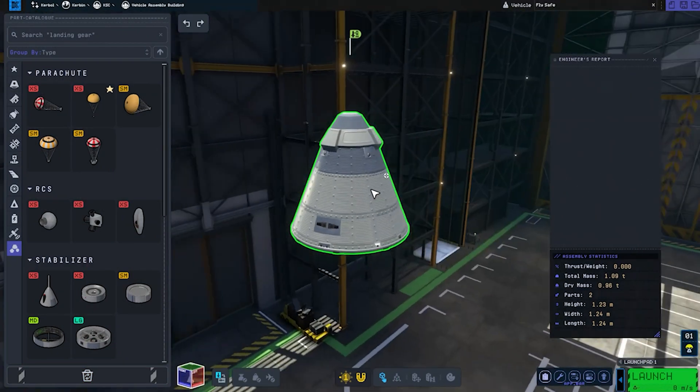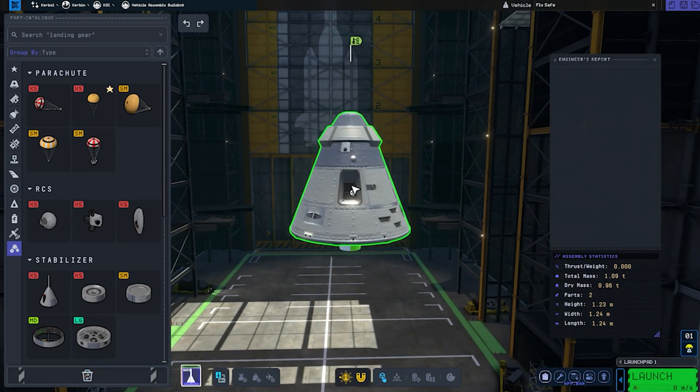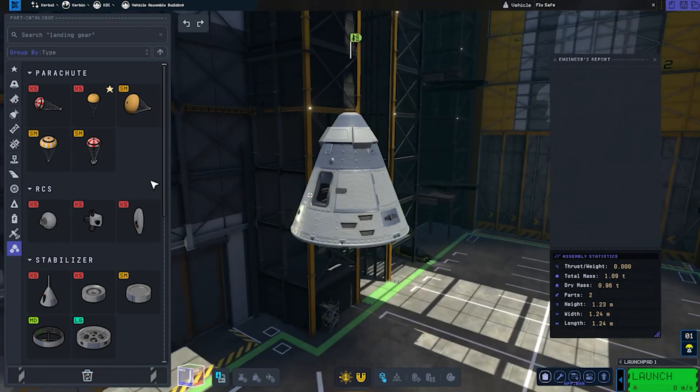One thing I predicted that came true is different types of fuels. Now different fuel types have different weight, different performance, different engines, and different reactions to temperature.